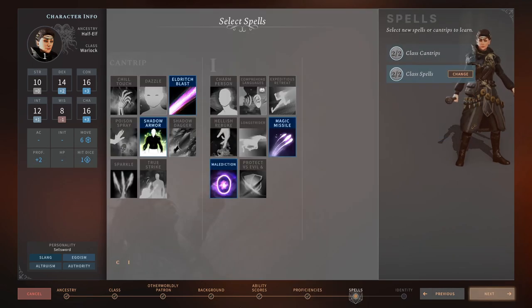Instead of talking about every single spell like I did in my Wizard Celestia class guide (link in description), I'm just going to go through them all, give them a rating out of five, and briefly discuss the ones I've selected. It just keeps the guide a bit more streamlined and snappy.